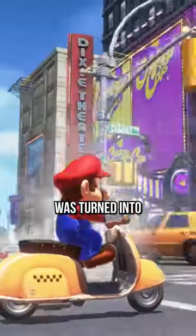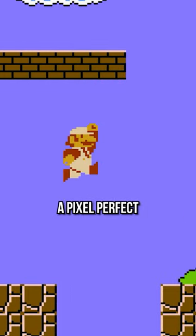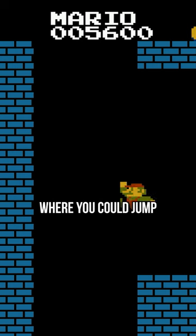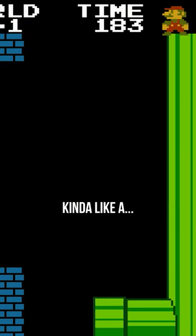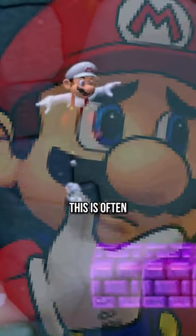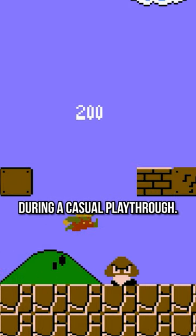Did you know this glitch in Mario was turned into a full-on feature? In the earliest Mario games, a pixel-perfect glitch could be performed where you could jump against a wall and gain a second jump without touching the ground — kinda like a wall jump. This is often used in speedruns, but can even be done by accident during a casual playthrough.